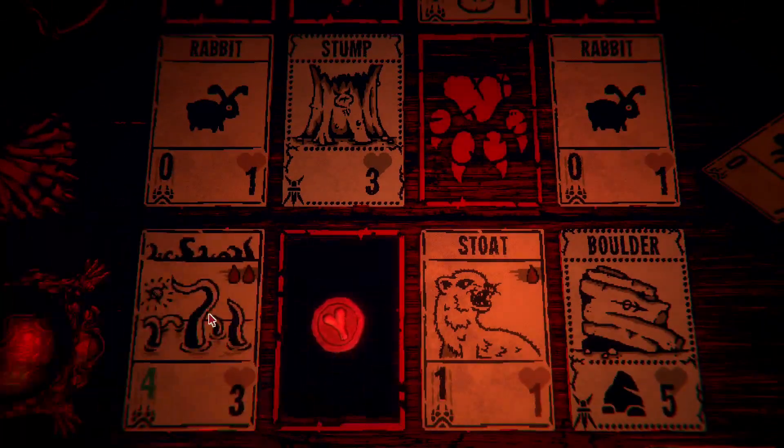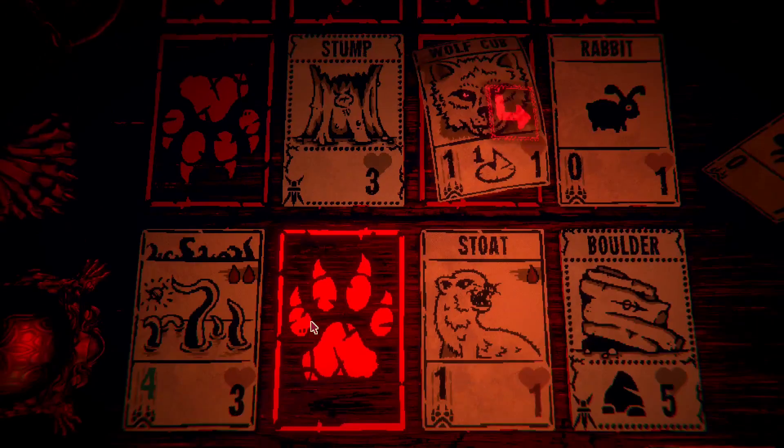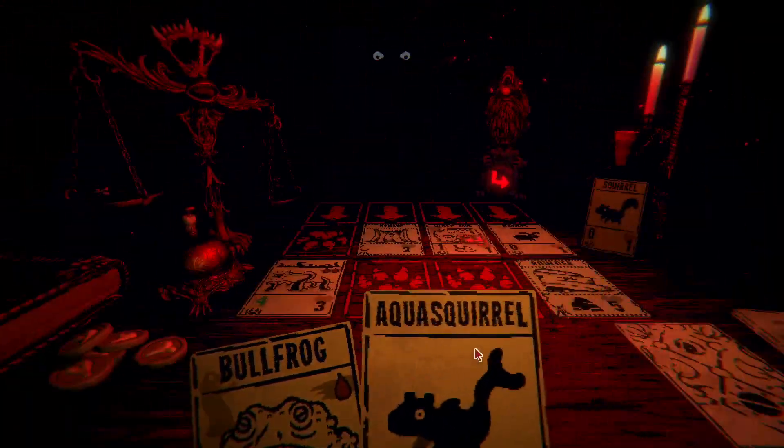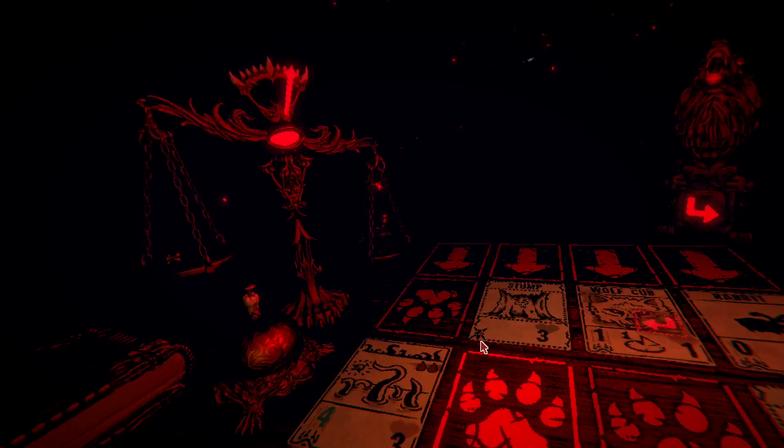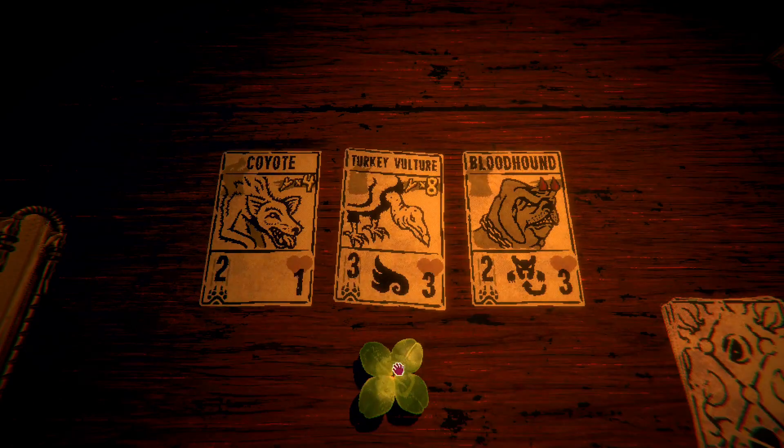Okay here we go — black bell kraken, get a turn. Actually we don't need to worry about wolf cub at all, bell kraken has this. Hmm, we don't really have good bone generation.